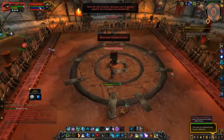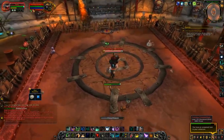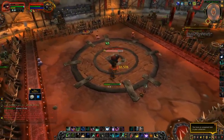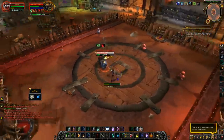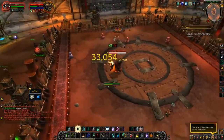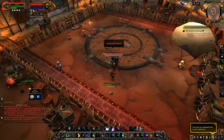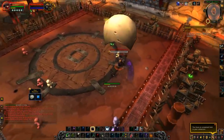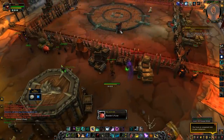Next up is Grandpa Grumplefoot — quite an easy fight as well. You want to stay away from the red bears. You can go towards the blue ones if you want because they heal, but you shouldn't really need to. Interrupt his cast, and when he hits 50% the bears will start moving towards you. Just move away from them and finish off the boss. If you're struggling in the later phase, save your cooldowns for then.